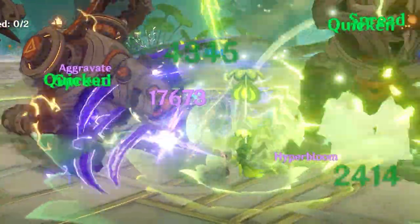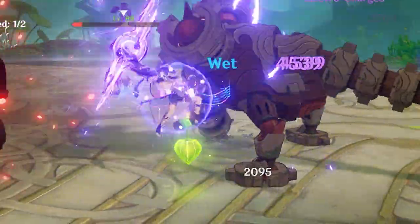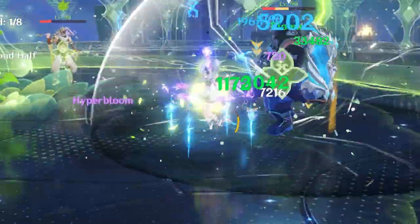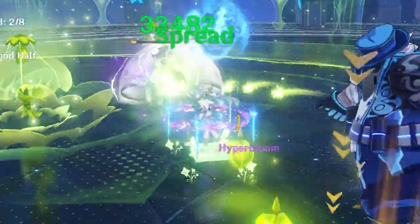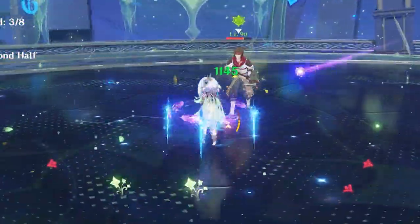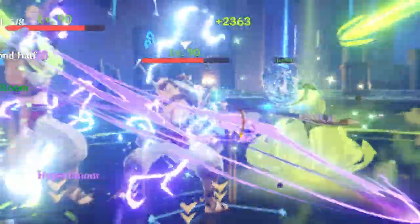Even for a character like Cyno who spends up to 18 seconds on the field alone, Nahida will have no problem supporting him with Quicken and Aggravate off-field. And as a Catalyst user, Nahida's on-field capabilities are already much better than what we currently have. Even with just standard Catalyst internal cooldowns on normal and charged attacks, those extra applications of Dendro can make all the difference in Bloom teams that need to pump out as many Dendro cores as possible.